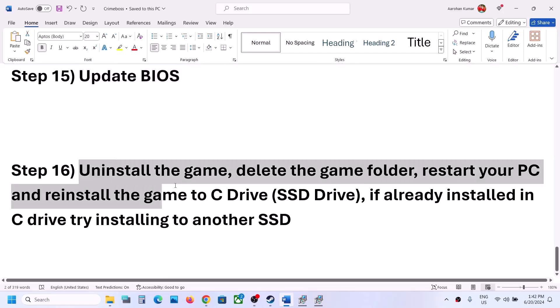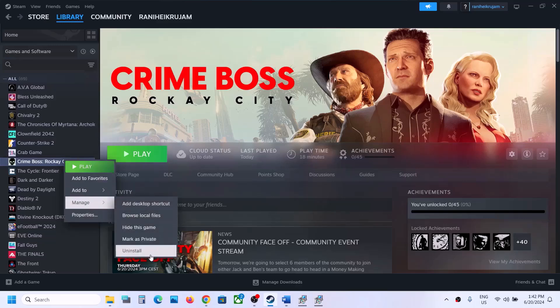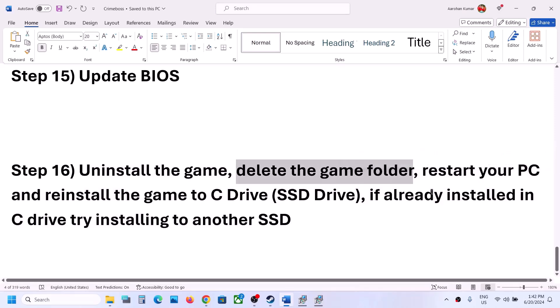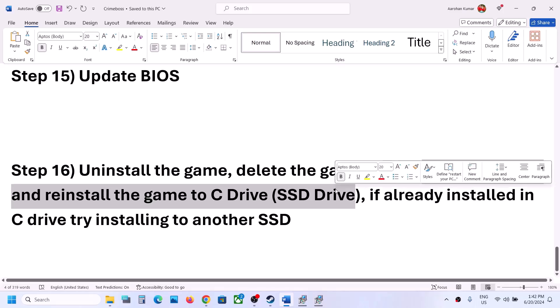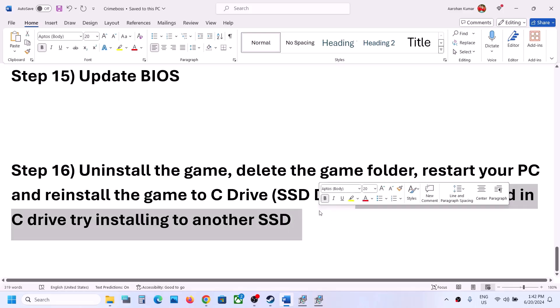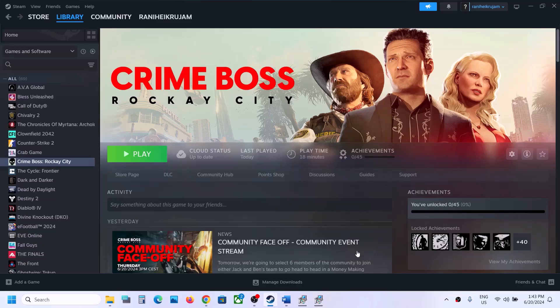The last step is to uninstall and reinstall the game. Right click the game in Steam, select Manage, then Uninstall. After uninstalling, go to the game installation folder and delete the game folder, then restart your computer. Reinstall the game to the C drive. If it was installed on a D or E drive, or an external drive, reinstall it to C drive. If already on C drive, try installing it to another SSD. One of these steps should help get the game running.